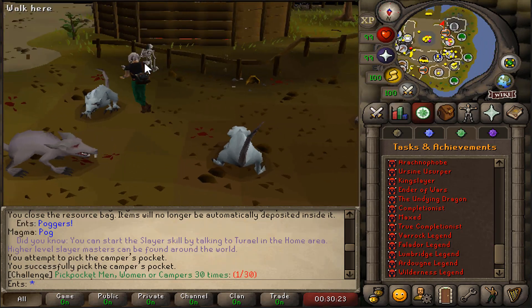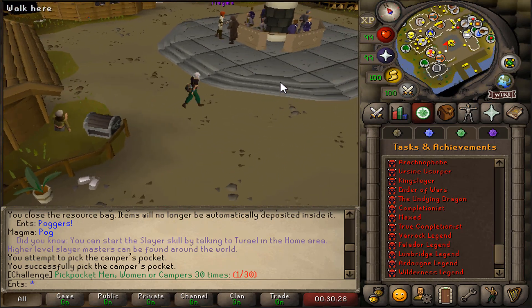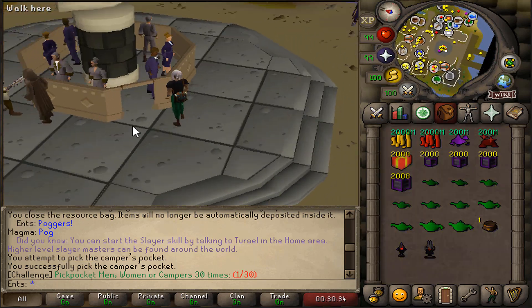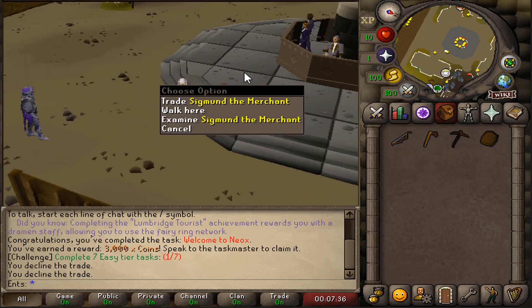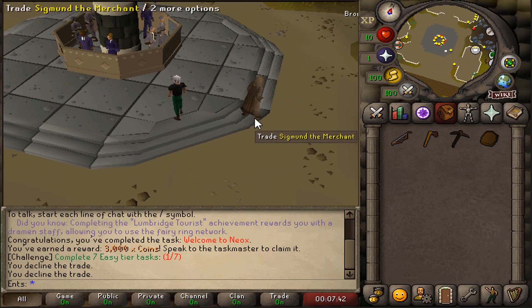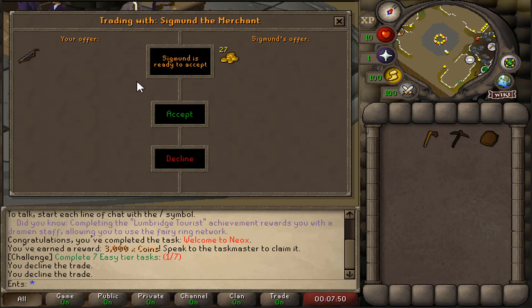This server has a lot going on. We have the Grand Exchange where you can buy and sell items. There's also a character called Sigmund walking around the home area — I'll call him the portable shopkeeper or portable general store. Whenever you trade Sigmund, you can offer him your items and he'll buy them for a quick sell price.